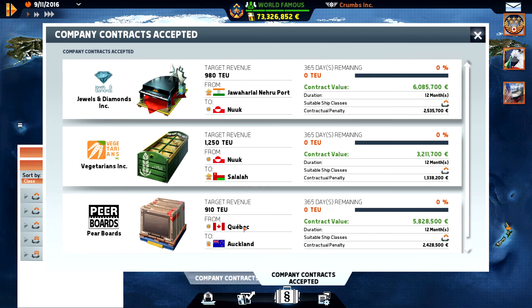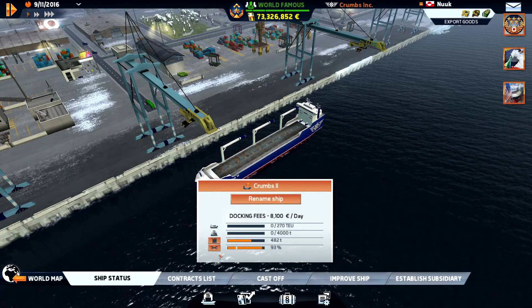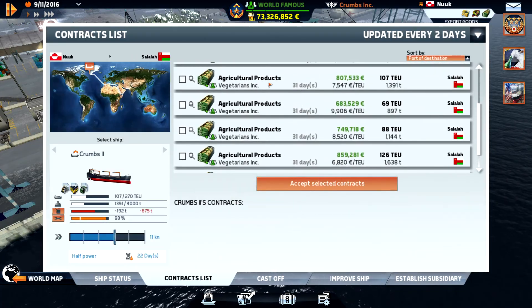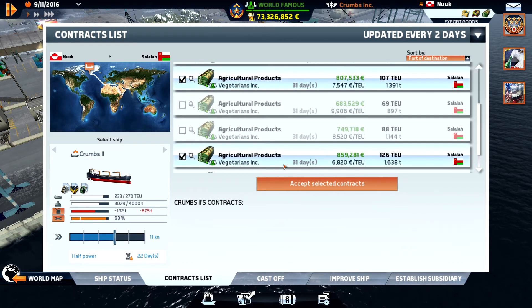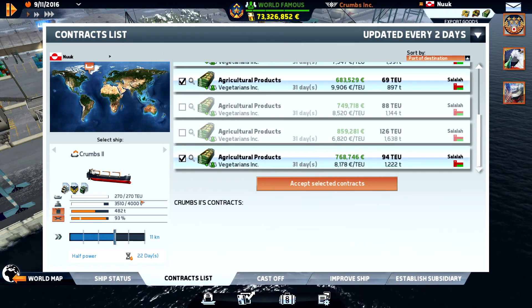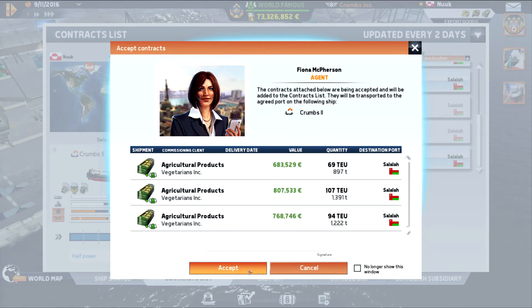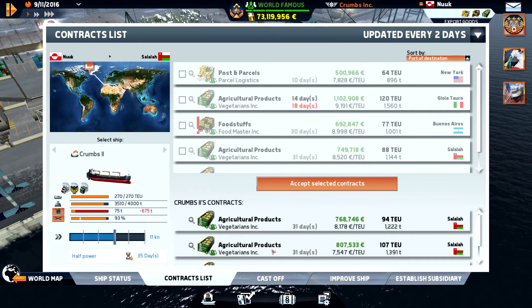We're gonna start — we have Quebec to Auckland, that is far, so we need to use our Panamax ships for that. And then we can use small ships to go between — well, we can only use small ships in Nook. We should have a contract down here to Salala. That is 270 — exact amount on the container. And the fuel is really cheap up there. So let's cash in, refuel, and head down there.